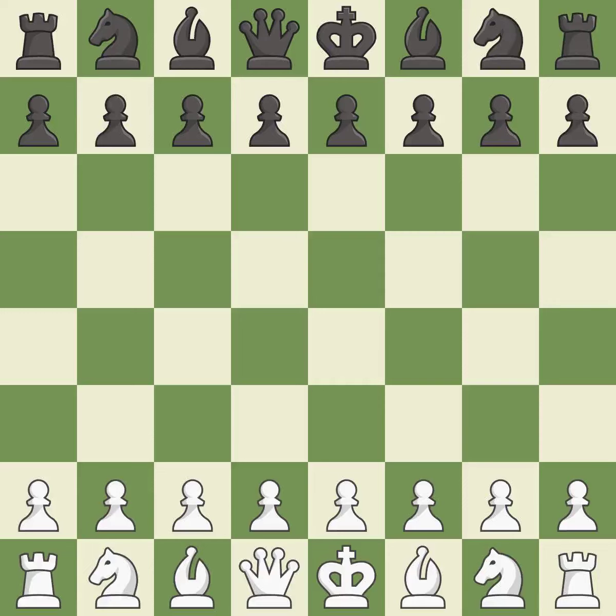Sicilian Defense, Open, Najdorf, Poisoned Pawn Variation. 6. E5 7. Nb3 Be7 8. Be3 Be6.